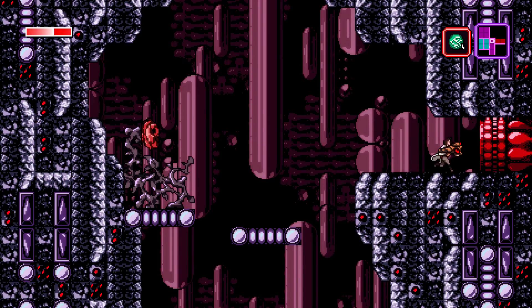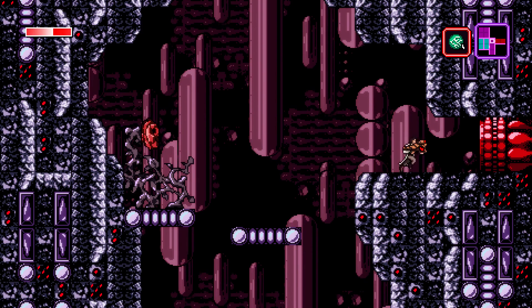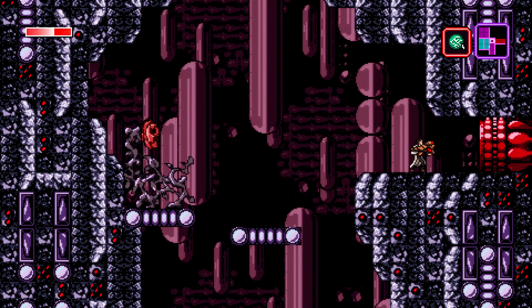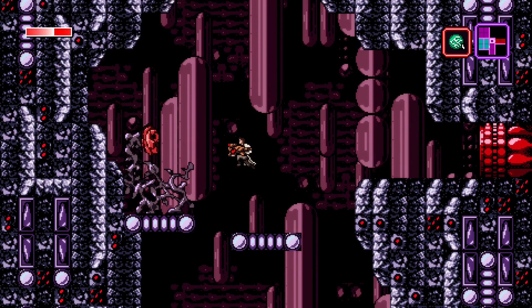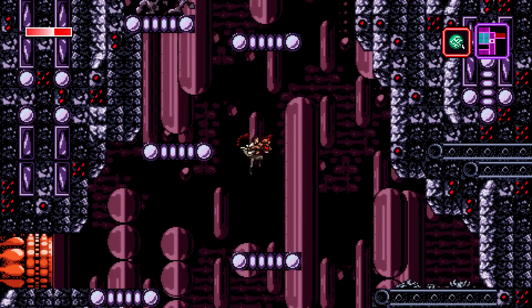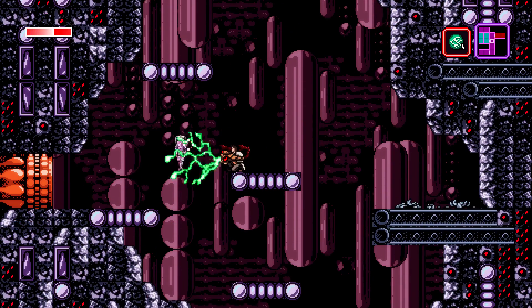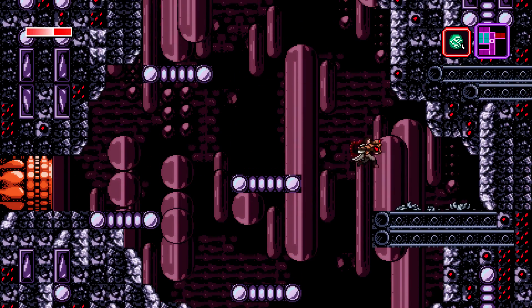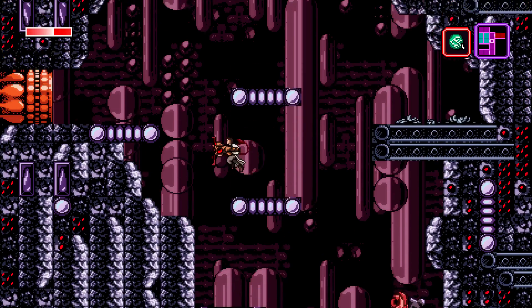Over here is a red door — this will take us to a boss fight. We'll check that out at the end of the video. I fought him and died; I'm kind of stuck at this guy currently. But we'll explore the boss at the end of the video to show you what the boss fights are like. For the time being, we're going to explore grounds we've already explored and kind of look for secrets while doing that.